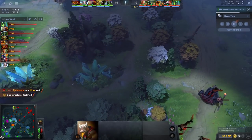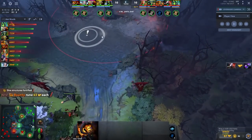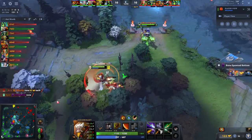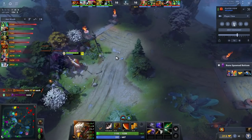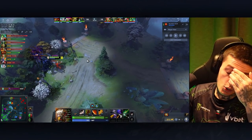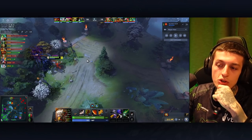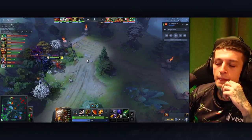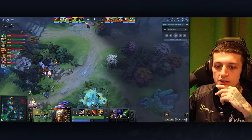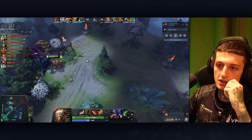I saw heroes nearby and wanted to check if they were all grouped. They were all here, but now I've pushed the wave all the way in their face and I'm slowly growing my net worth. This is all because I'm playing side lanes. This is the first time — notice it's minute 16 — that I'm actually farming Ancients. In the previous patch you'd come to the Ancients way earlier, but now because the game is designed to play more on side lanes, I came to Ancients at minute 16 for the first time.